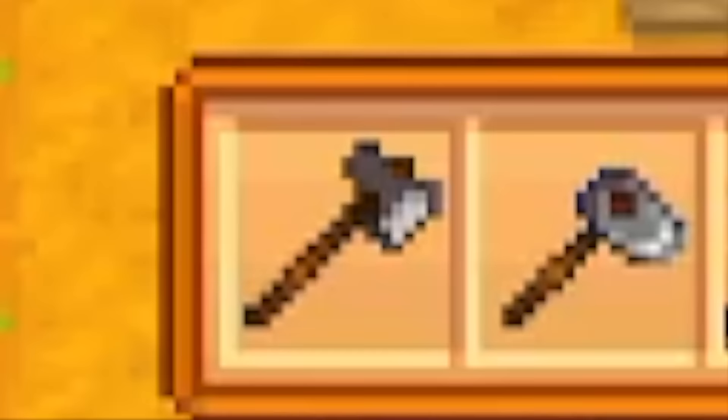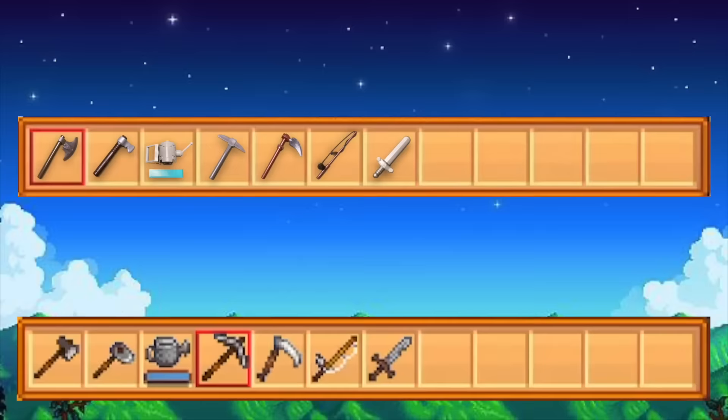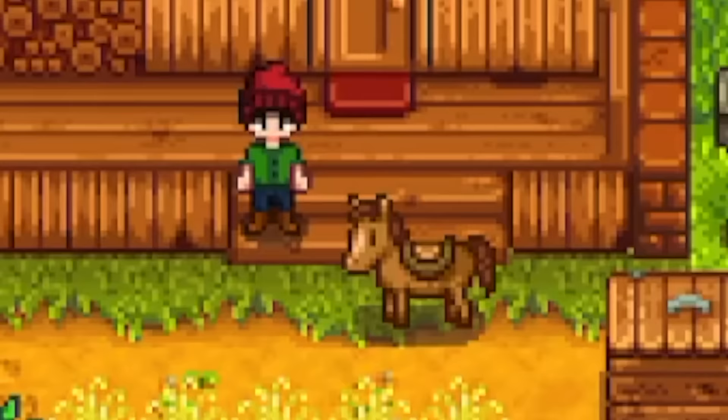But first, I need to make some LEGO farm tools: an axe, a hoe, watering can, pickaxe, scythe, fishing pole, and sword. This is the objectively correct hotbar order, and I will fight you in the comments if anyone says otherwise. Now, for the moment you've all been waiting for — boom! This looks pretty spot-on, if I do say so myself. The LEGO tools on the UI really help to sell the look.